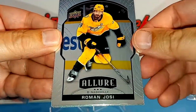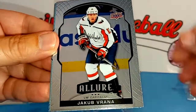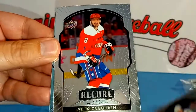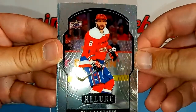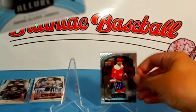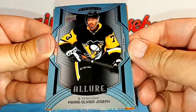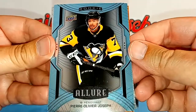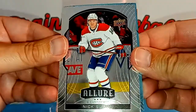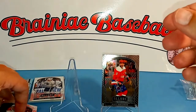He pulled some good stuff too. So here's Roman Josi of the Preds, Jakob Vrana — not a rookie card. Here's an Ovechkin — that's a nice-looking card, I actually like the way that one looks. Pierre-Olivier Joseph, rookie card for the Penguins. And then we have another orange there and Nick Suzuki. So we'll reveal the oranges last.